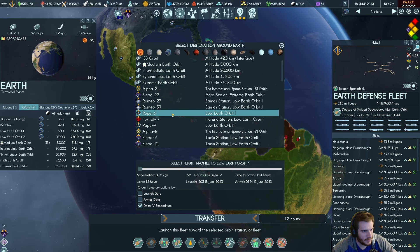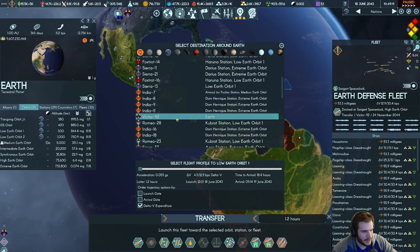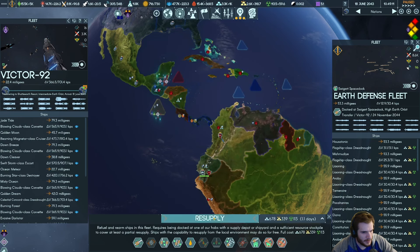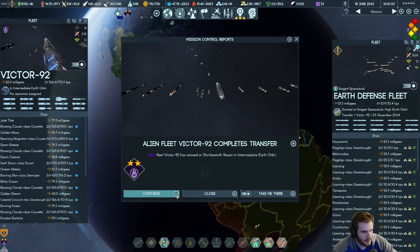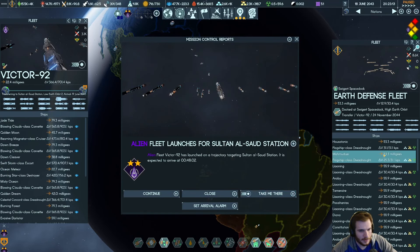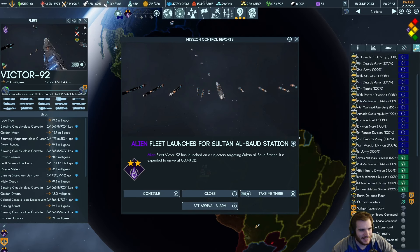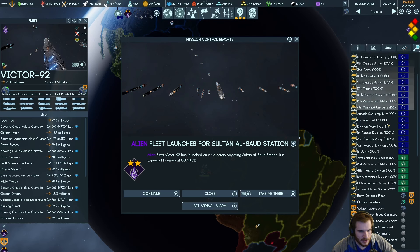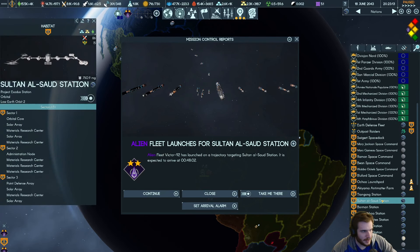They took out Shuttleworth — my resort. This Earth Defense Fleet let me down here. Sultan Al-Suth Station — here comes a lot. Okay, here goes a lot of my Earth stations — that's unfortunate. Sultan Al-Suth — this is my materials research station.